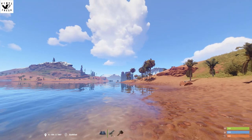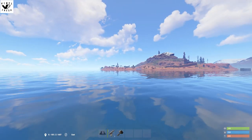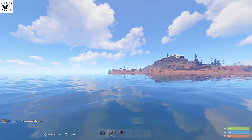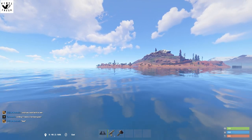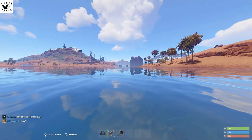Welcome back to another Rust video. This Rust video is another admin plugin, or just server plugin, and it's a fun thing that people have been looking for a long time in the game. We now have rafts — buildable rafts. Technically we have boats in the server, so I'm going to show you how this works.